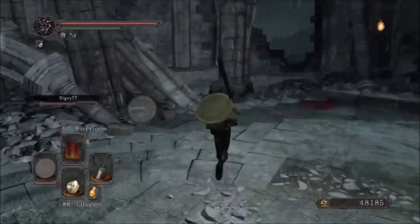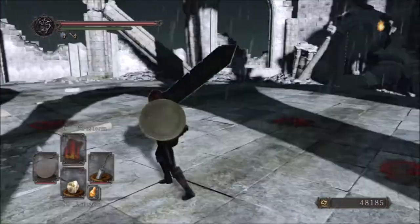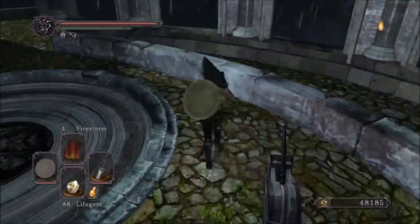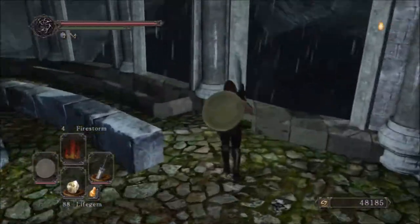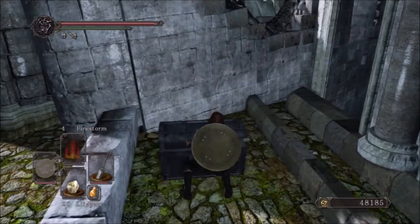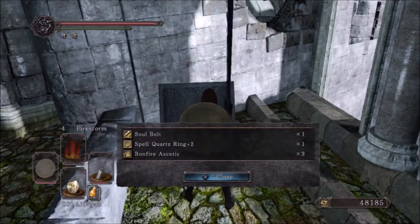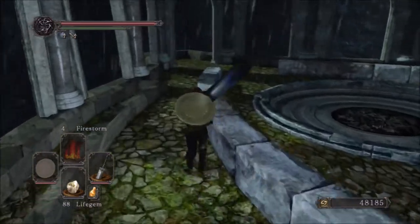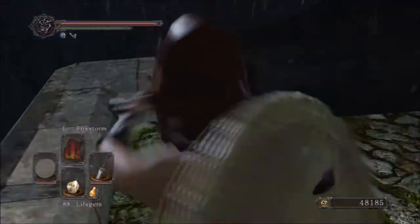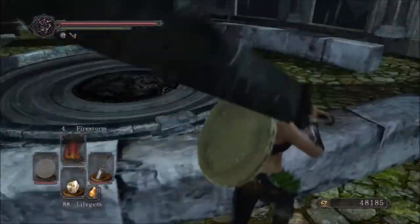It would have been nice to have a Sunbro here to help get a medal, but oh well. There's a really good loot chest here on the other side — it's kind of out of the way. Make sure there's nothing you're missing, and before going down the elevator check around one of these little side paths on the other side of the short wall. Yeah, there it is — a Bonfire Aesthetic and a Spell Quartz Ring Plus 2. Nice chest. Love the rain, the thunder, all of that — pretty cool.